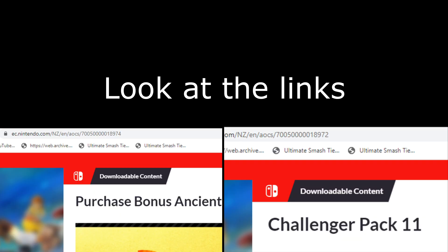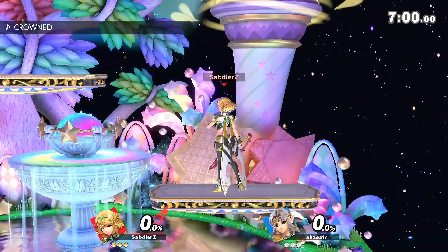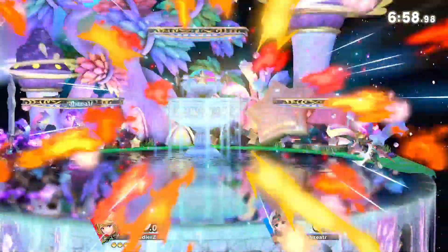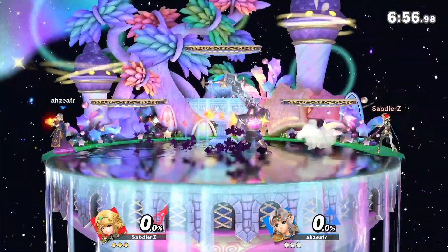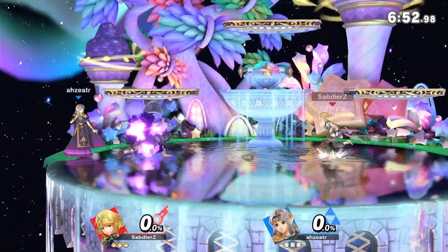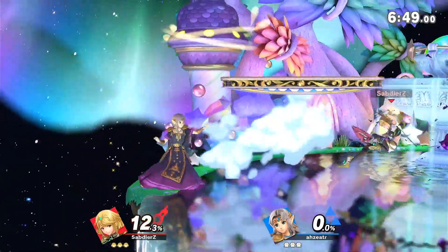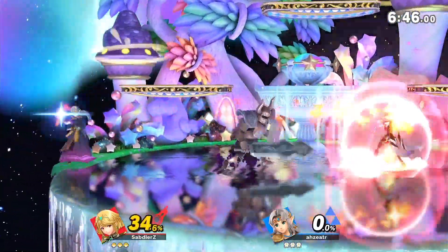We have no idea what it could possibly be, but it's something that's supposed to be planned between the end of the fighter pass and the Mii costume. So the idea here is that we're getting a bonus something — a fighter, stages, or a Mii costume. We don't know what it could be exactly, but people are getting their hopes up.